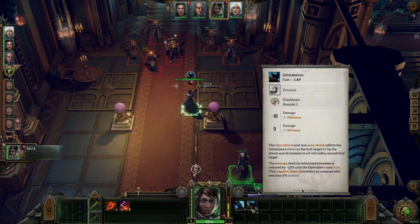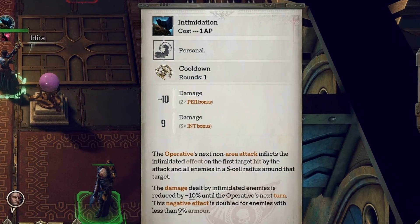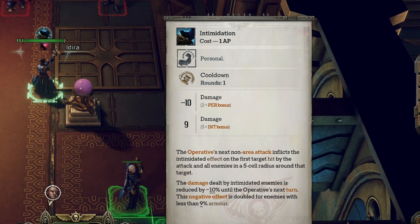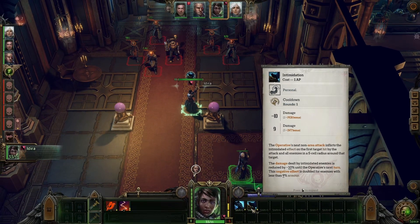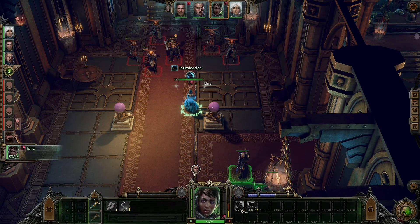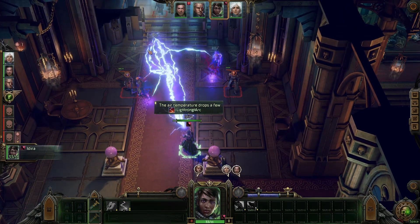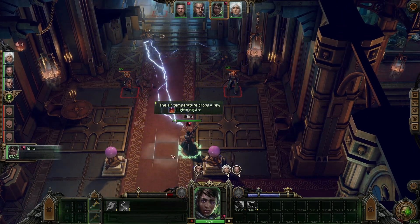Now let's move on to the Intimidation Operative Archetype ability. In essence, when you activate Intimidation and attack an enemy with a ranged weapon or melee attack, all of the enemies directly next to that enemy being attacked reduce the amount of damage they can deal by a percentage calculated by multiplying your Operative's Perception bonus by 2. Furthermore, the percentage of damage reduction is also doubled in the case that the enemy affected has an armor percentage value less than 3 times your Intelligence bonus.